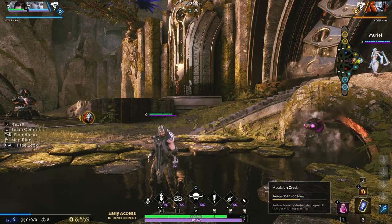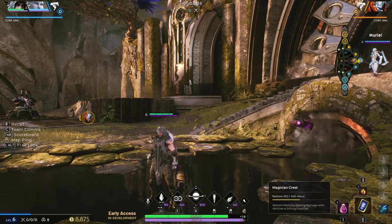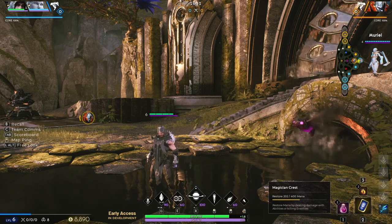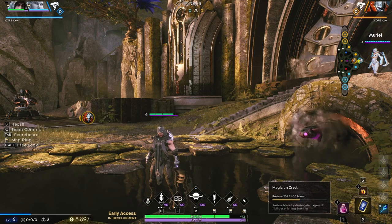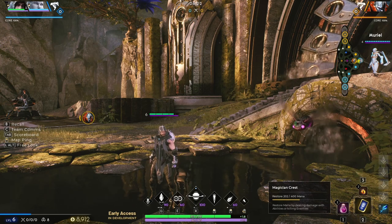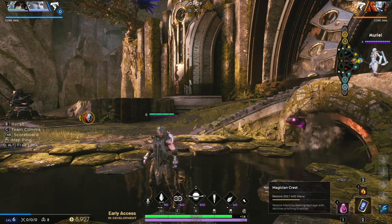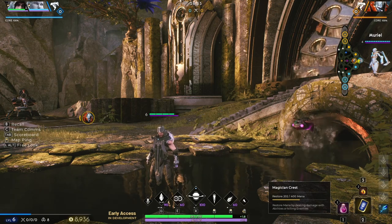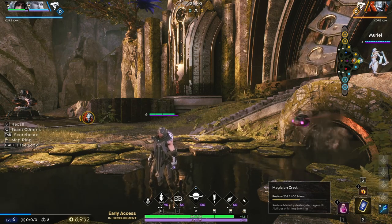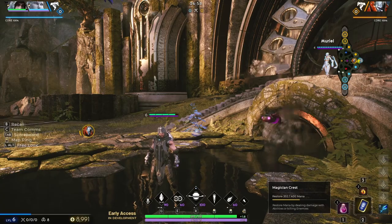Gideon is best played as a mid laner. This means you are very vulnerable to ganks, but you also have a lot of roaming potential. His AoE burst damage abilities are fantastic for poking out your enemies and clearing minion waves with ease. In matchups where you don't think you can out-poke your enemy laner, use your abilities to hard push the wave and roam to either the duo or offlane to surprise enemies and help your teammates secure some easy kills. Gideon's oppressive playstyle in mid makes him a great hero to secure the river buff, giving him much more sustain in lane with the mana boost it provides. If the enemy jungler or mid laner tries to punish you for going after the river buff, you have your Torn Space ability to get to that high ground much more easily. Now let's hop right into some gameplay.